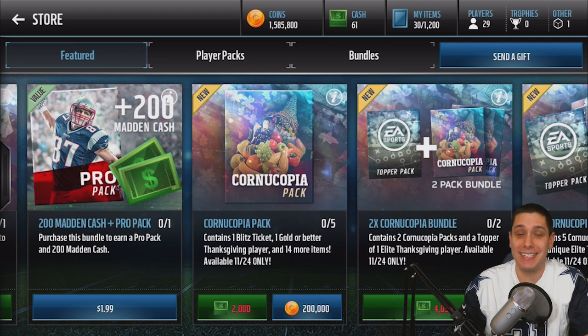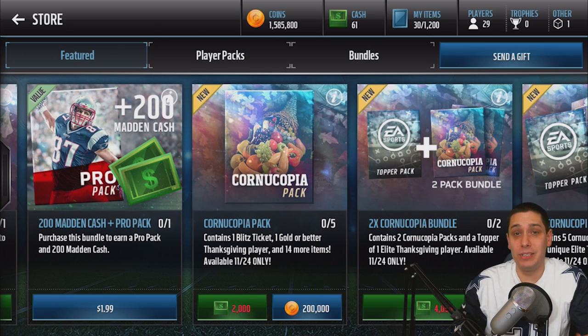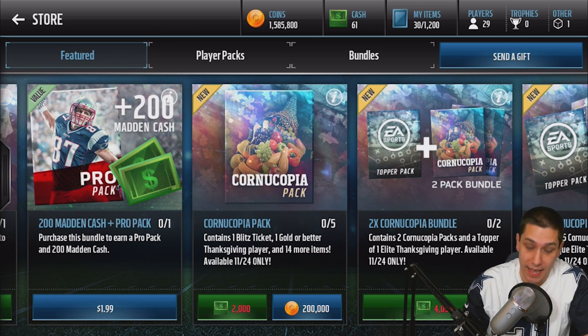The Cornucopia packs contain a ton of different things. It says it contains one Blitz Ticket, one Gold or Better Thanksgiving player, and then 14 other team items. It doesn't really go into a detailed description of what you get, but you get a ton of good stuff. I saw Chase do this video earlier and he got a ton of elites out of pretty much every single pack, so I'm really excited about it.